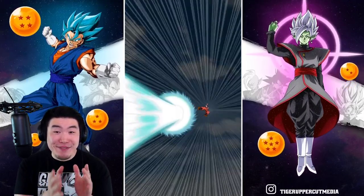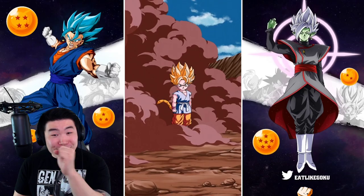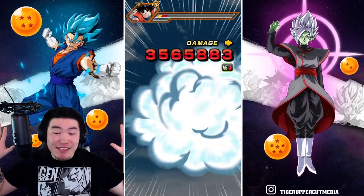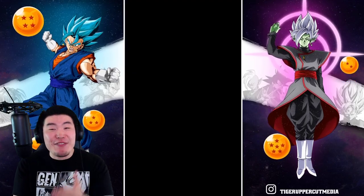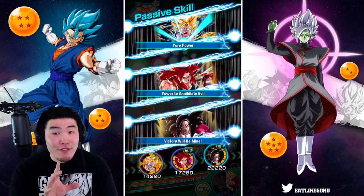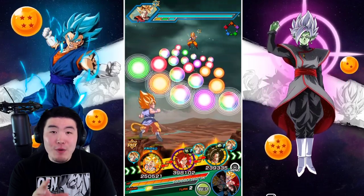I was selling him short, man. I was selling him short. This kid just busted out two 7-plus million attack stats on the first turn. On the first turn. And this is with level 1 links, guys. Level 1 links. Just imagine him with level 10 links.